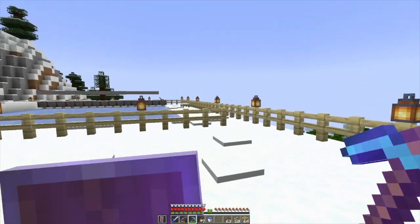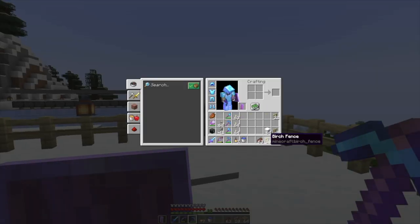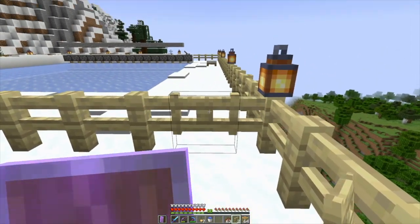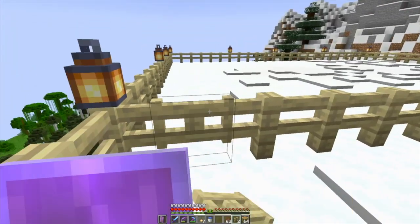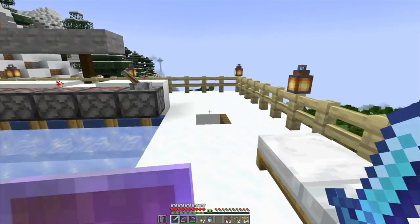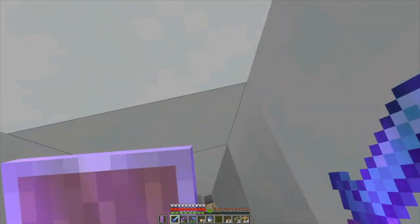Let me go get some mountaineering shoes. And we have a fence gate here that I can put here — plop. Not that we really need it, but the ice is ready to harvest. Let me go get my mountaineering shoes, I'll be right back.